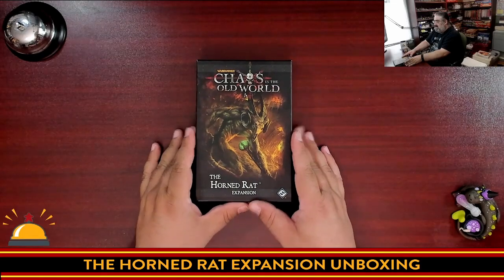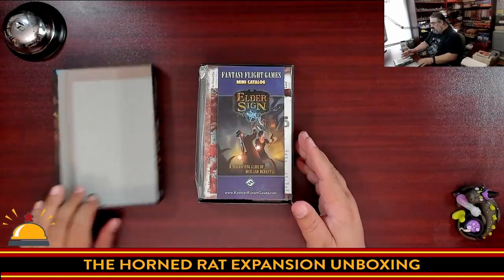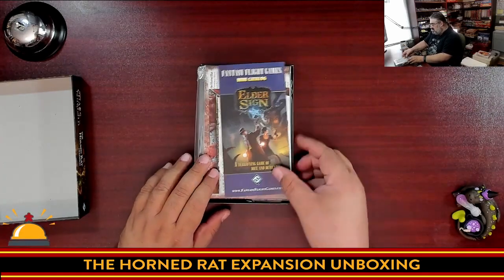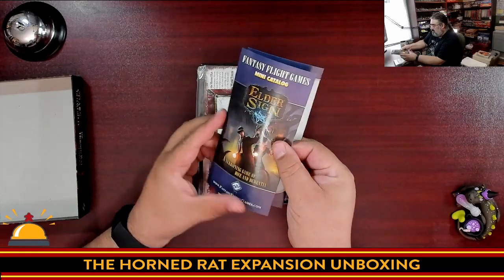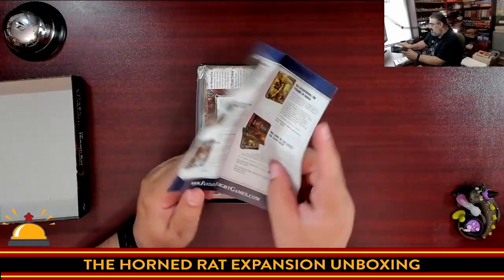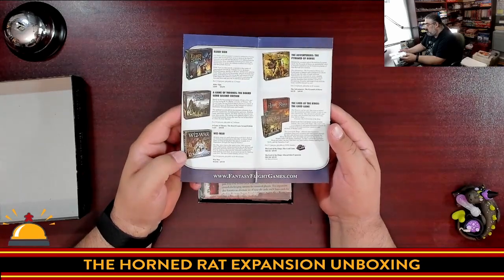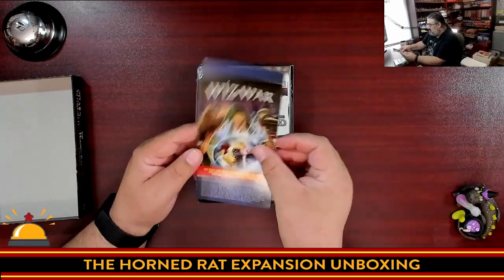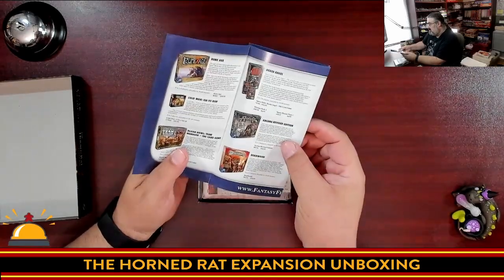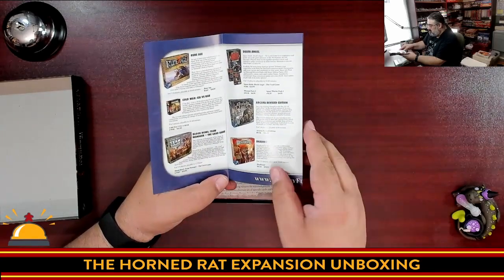All right, here you have it. You have the box, which will show how old this is. Here is the Fantasy Flight mini catalog — what was hot when this was published. Elder Sign was hot. Game of Thrones second edition, Wiz War, The Adventurers — can you even find that anymore? Add for Wiz War. Rune Age — is that even still around? Blood Bowl Team Manager was still in print. Space Hulk Death Angel.